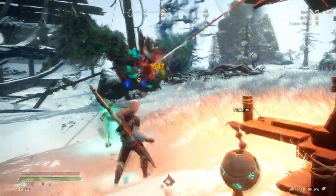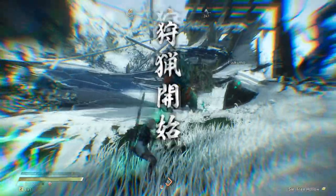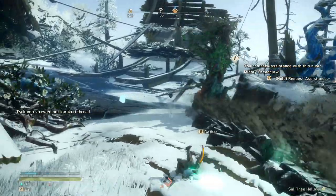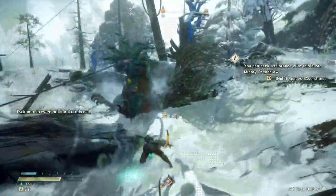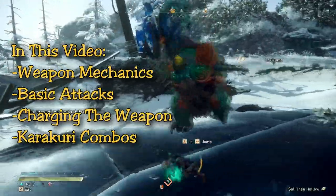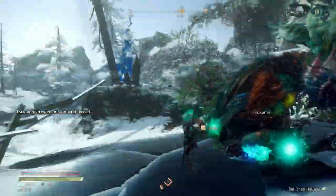Welcome back hunters to another tutorial. Today we're breaking down the karakuri staff. This weapon is probably the staple of the game — the devs really love it since it embodies the whole building and different combo aspect. It's a really unique weapon, not something a Capcom Monster Hunter game has ever seen. In this video we'll break down the mechanics, basic attacks, different combos, karakuri combinations, and how to effectively use this weapon.